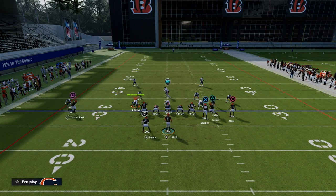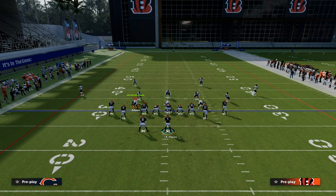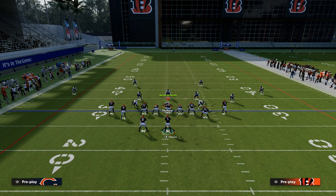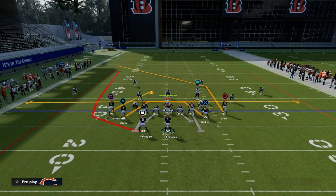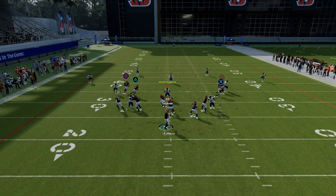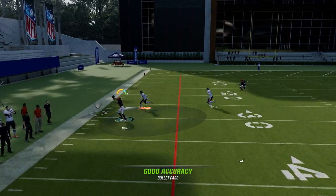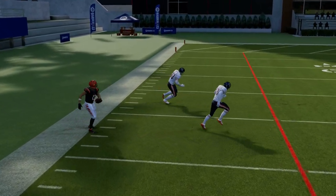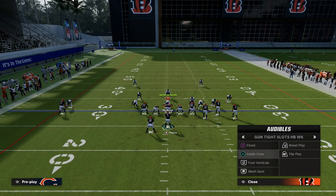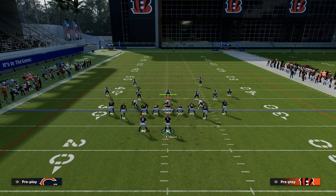This route does also get pretty deep down the field. If your opponent is running something like double flat coverage to stop the flood corner route, what you'll notice is this post route will actually destroy that coverage. As you can see right here, he's going to get about 40 to 50 yards down the field deep if you leave him on the post route. That is much better for zone — it's going to be a really good zone beater.